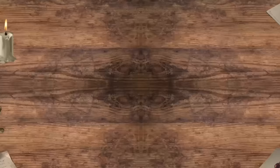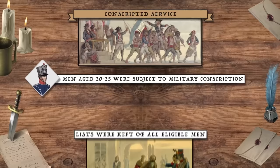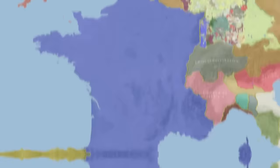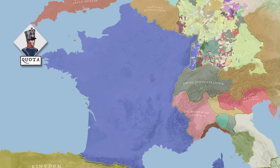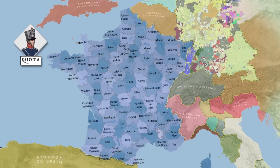Officially, the law subjected men aged 20 to 25 to conscription, dividing them into five age classes. Local authorities were ordered to maintain lists of all such men in their district, including their names, professions, and residences. When the call for conscription came, it would involve a quota of men to be raised from the various territorial regions known as cantons.